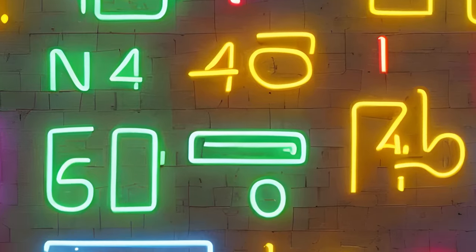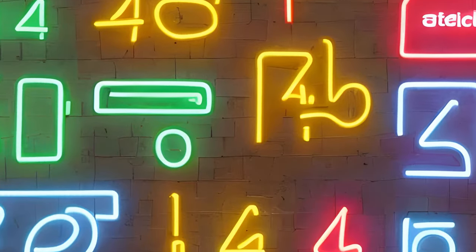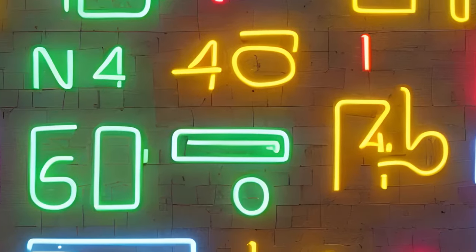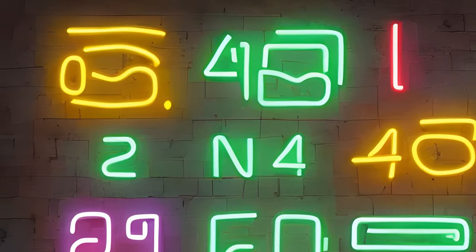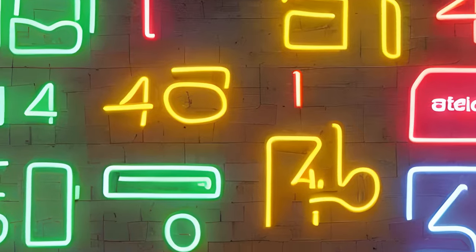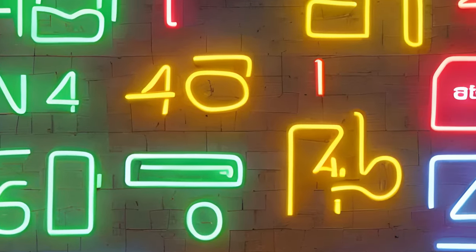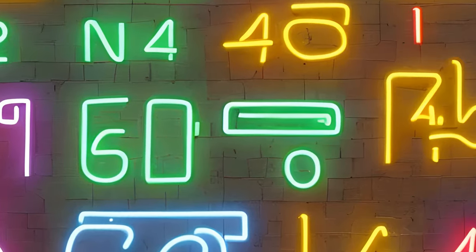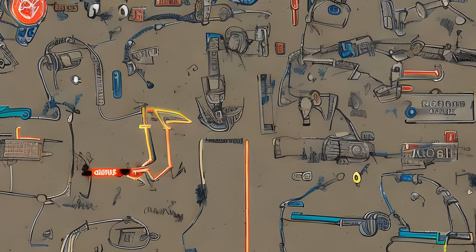Orange Neon Letter x26, Neon Punctuation x5, Neon Numbers x10. Yellow Neon Letter x26, Neon Punctuation x5, Neon Numbers x10. Blue Neon Punctuation x5, Neon Numbers x10. Purple Neon Letter x26, Neon Punctuation x5, Neon Numbers x10. Neon Sign Open. Logic Gates: AND, NAND, NOR, NOT, OR, XNOR, XOR.